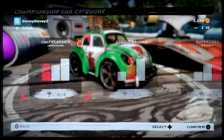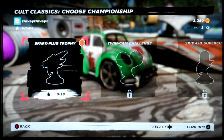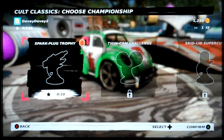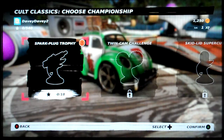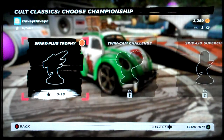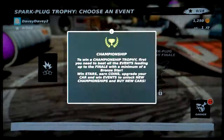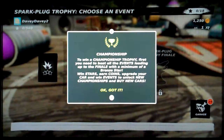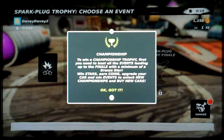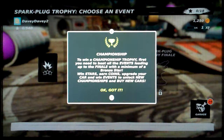Championships. Cult Classics Amateur. Spark Plug Trophy. Twin Cam Challenge. Super Cup — I was going to say Super Cut. No, it's clearly Super Cup, you twit. Spark Plug Trophy championship: to win a championship trophy, first you need to beat all the events leading up to the finale with a minimum of a bronze star. Win stars, earn coins, upgrade your car, and win events to unlock new championships and buy new cars. Got it.